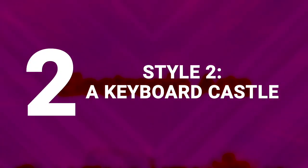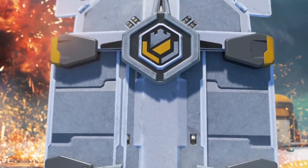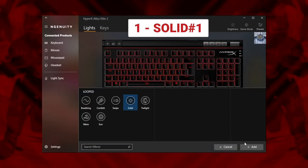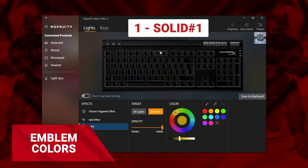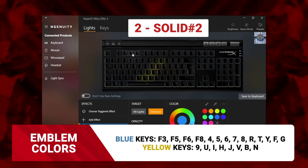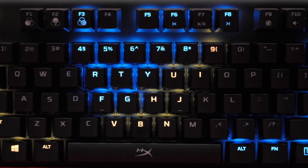Style 2: A Keyboard Castle. Our next look is based on Newcastle's emblem, featured proudly on his shield and armour. We want those crenellations front and centre, so let's start by adding a burnished yellow to form the lower right side of the emblem. We can then build out the top left side using the same blue as in the previous design. Check the keys on screen now to copy our design. We're willing to bet you've never seen RGB merlons before.